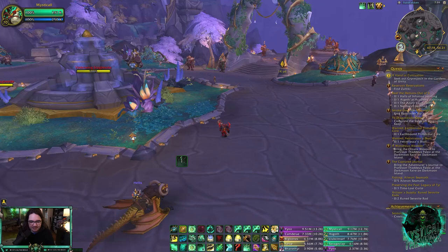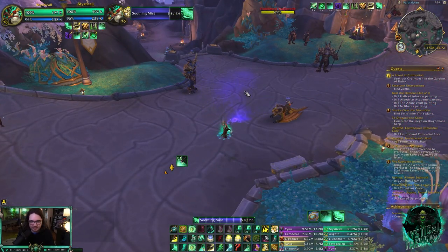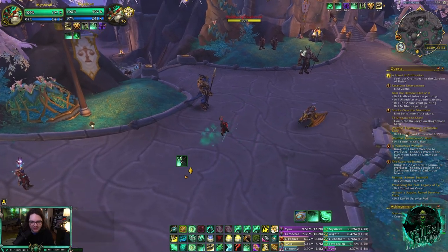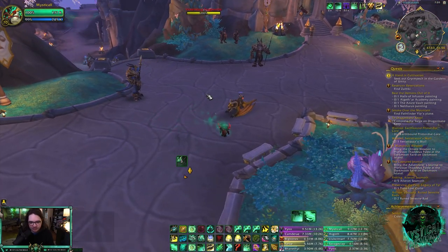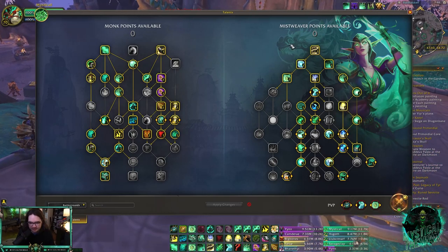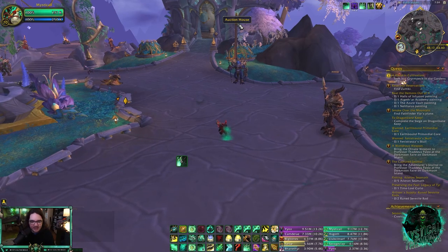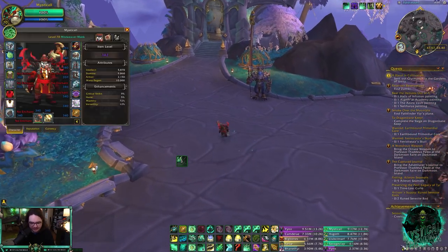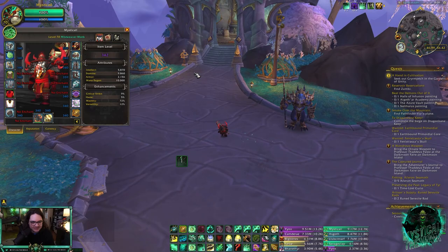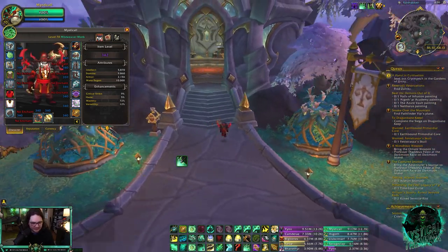Rapid Diffusion saves you, man. Even though you have to use Enveloping Mist, you still throw a Renewing Mist on somebody, which is really nice — a free Renewing Mist. Overall, mistweaver healing is looking really solid in battlegrounds. I wasn't even fully geared in these battlegrounds I'm showing you and I was easily top of the healing.